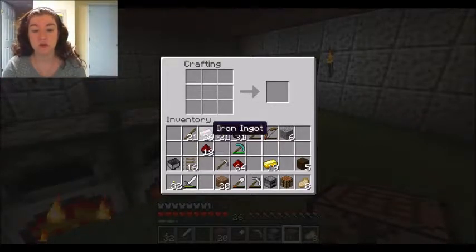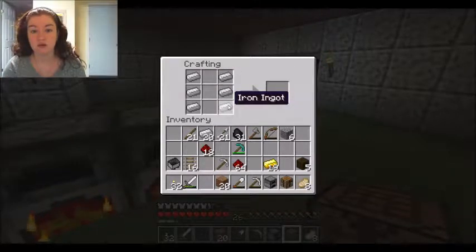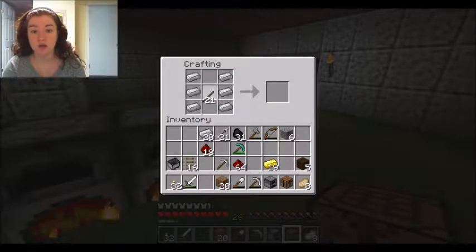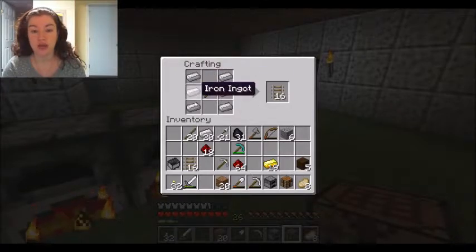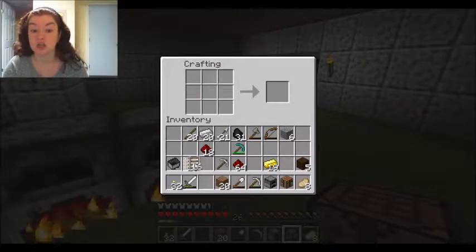You can put furnaces in them and it'll power like a whole train of Minecarts. There's lots of stuff you can do, but I'm just going to show you the basics. We make rails by doing two outside lines of iron ingots and one stick in the middle — six ingots and one stick will net you 16 rails, which is pretty good.